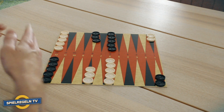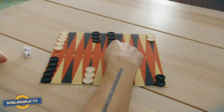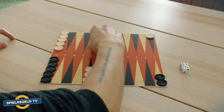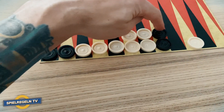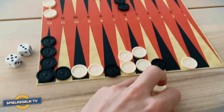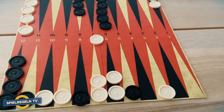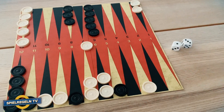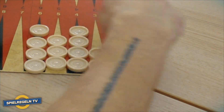If a player rolls a double, his moves are doubled. With double twos, for example, the player is allowed to move his stones eight spaces total, but each move must contain at least two points. You are not allowed to move to a point occupied by the opposing player with more than one stone. If a player moves his checker to a point where there is only one opponent's checker, it is removed from the field and placed on the center bar. The player who has one or more stones on the bar must put them back into play before moving any other stones, using at least one die to do so.